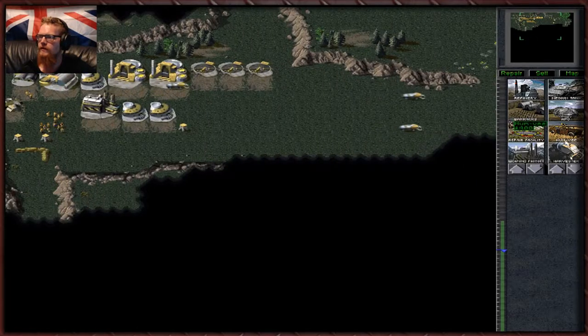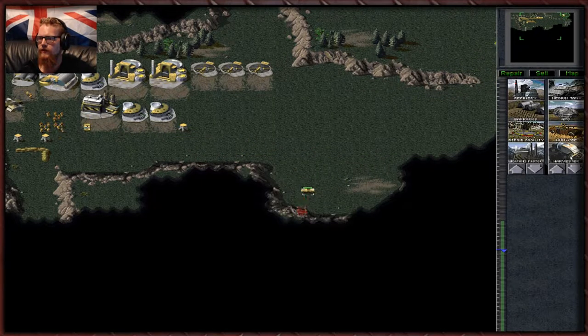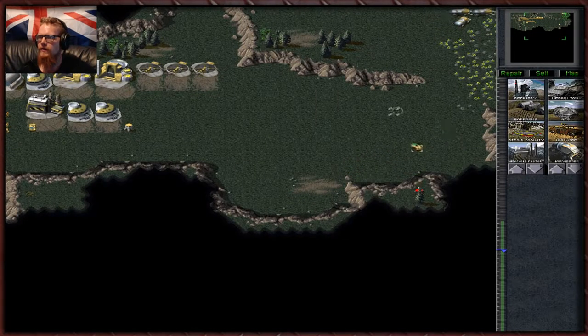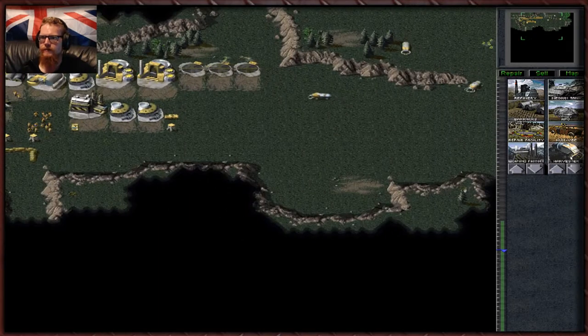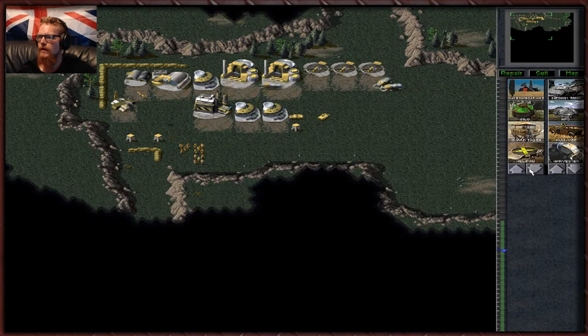Let's get a couple of Hummers. If we get a trio of Humvees, one can start scouting. Definitely want more Orcas than that, though. We've got a nice little dip here — another turret. Excellent. Orcas, you know what to do — go show GDI superiority. Now let's get these guys down here. Probably use a repair bay.